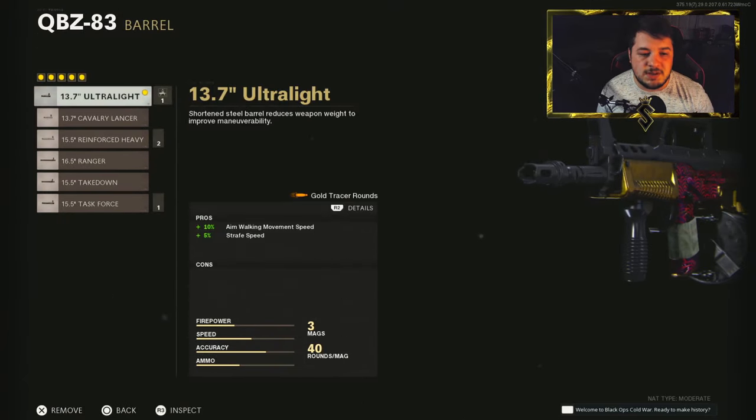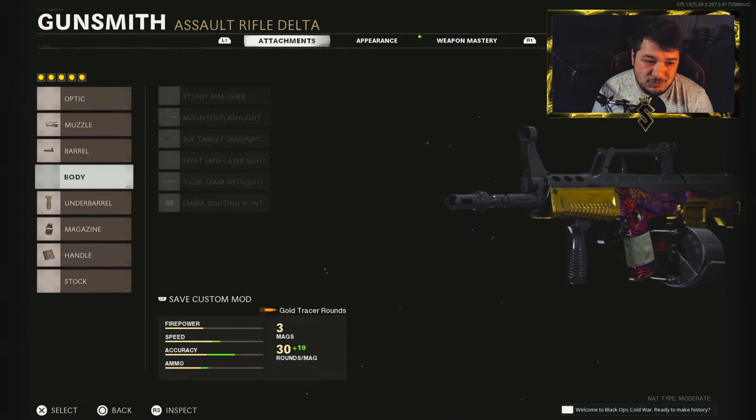For the barrel, we have the 13.7 inch Ultralight. That gives you 10% aim walking movement speed and another 5% added to your strafe speeds, giving you the ability to play extremely aggressive.